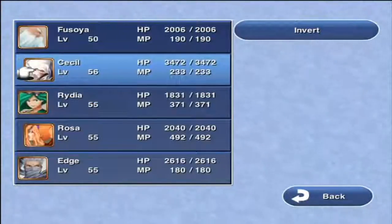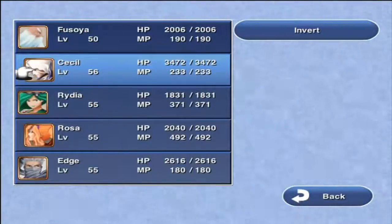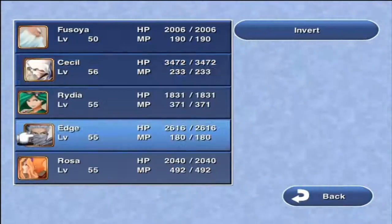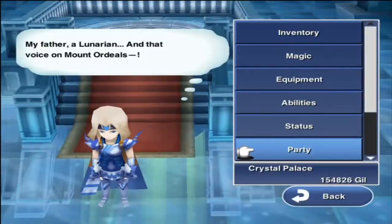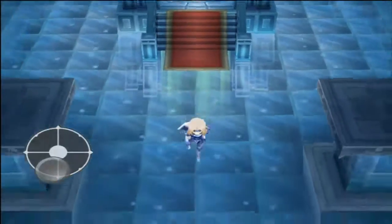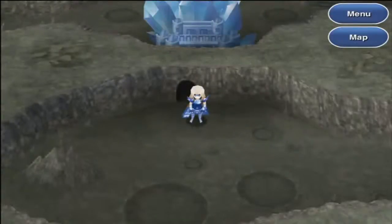I'm going to change up my party a little bit and I haven't decided yet whether to have Cecil in the back row for the next part, but I'm thinking about it. That's all for this episode of this replay of Final Fantasy IV. I'm going to off-screen walk back to the airship and head back to the planet. This is Veteran121 — thanks for watching and I'll see you next time.